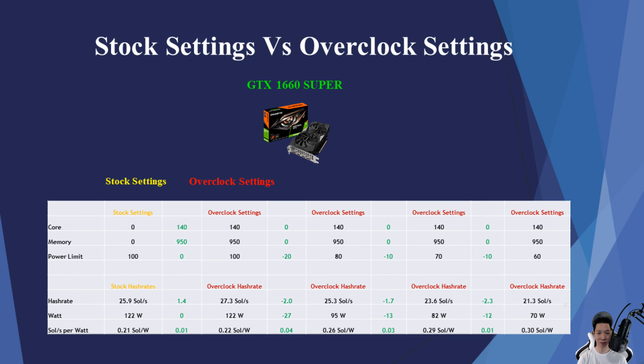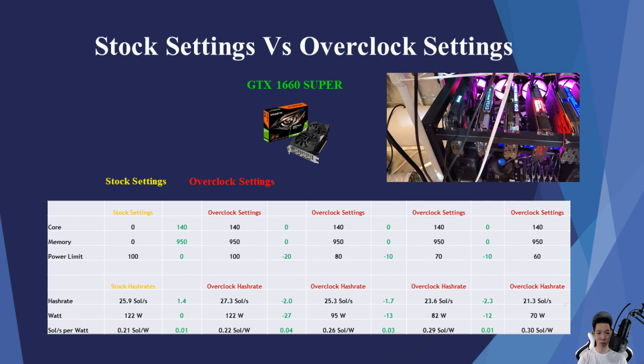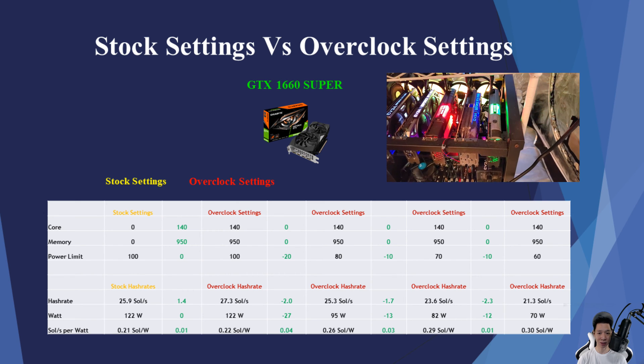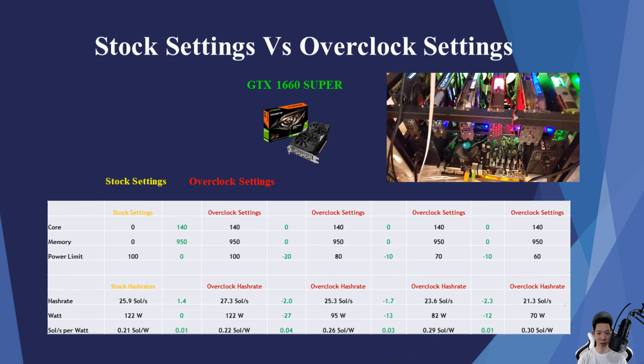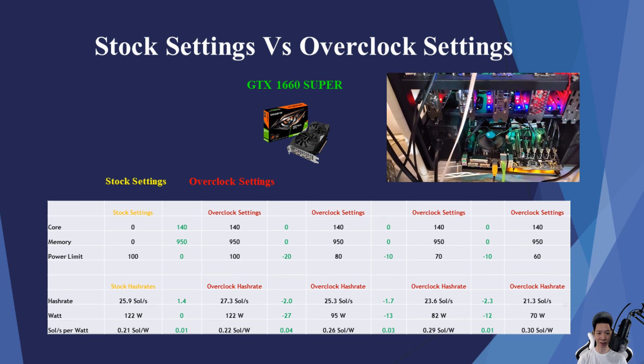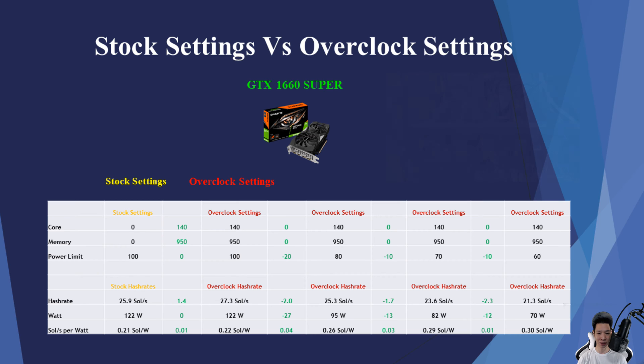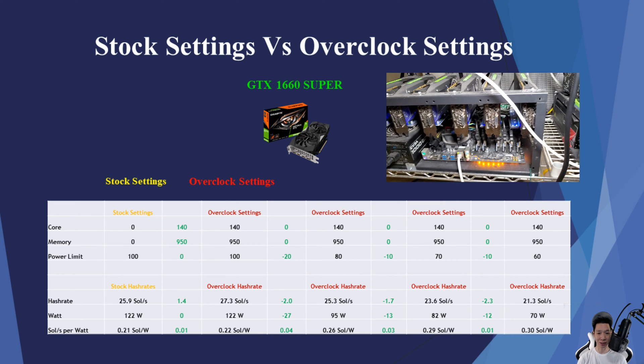Decreasing the power limit by 10 to 70, I lost about 1.7 sols but also decreased my power by about 13 watts. I was now averaging around 23.6 sols, pulling around 82 watts. My sols per watt increased by 0.03, so the sols per watt is now about 0.29.